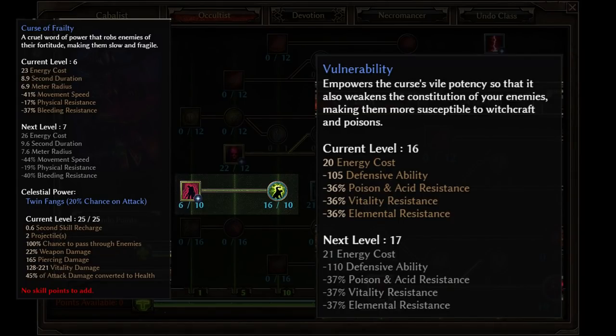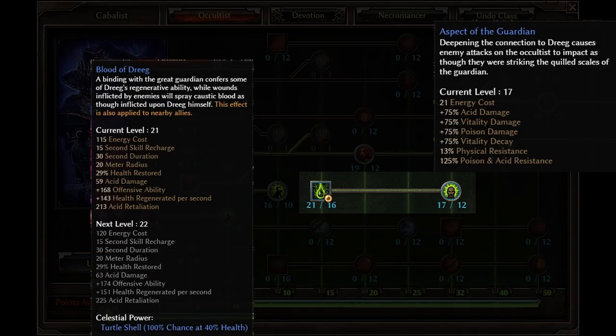I put 1 point into Curse of Frailty. I always try to keep this skill at at least 5 points for the movement speed and the AoE. When I would normally level up Vulnerability to the soft cap, we have some extra points to throw around, so I just ended up maxing it for some extra resist and Defensive Ability reduction. Blood of Dreeg is just amazing — I really can't think of a situation where you would not want to max this skill, and same goes for Aspect of the Guardian.